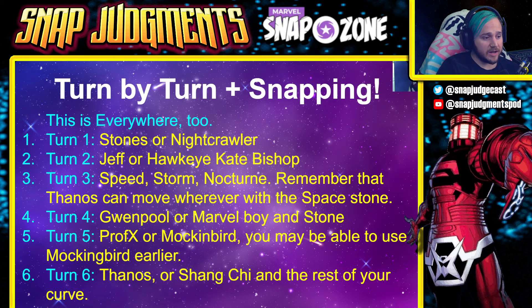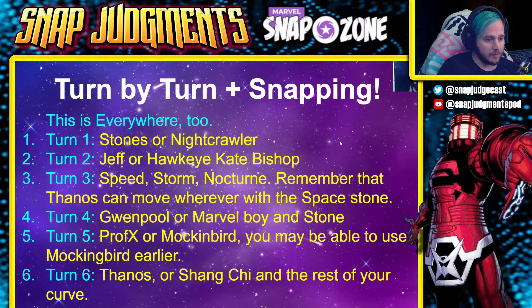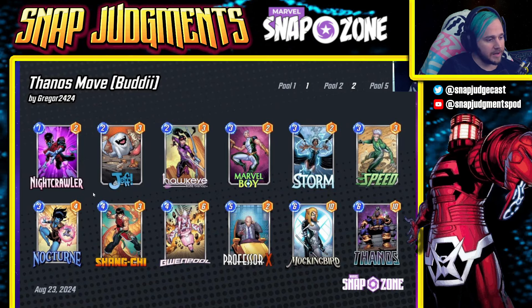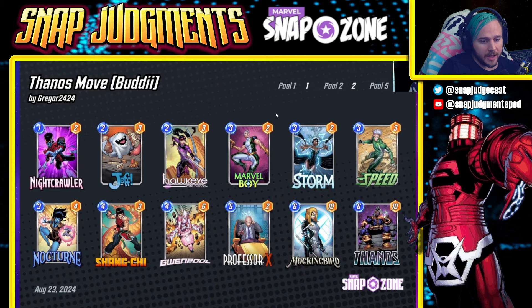The whole idea here is that you can lock down lanes and use both Jeff and Thanos to move wherever you need them. Again, this list runs Nightcrawler, Jeff, Hawkeye, Marvel Boy, Storm, Speed, Nocturne, Shang-Chi, Gwenpool, Professor X, Mockingbird, and Thanos.